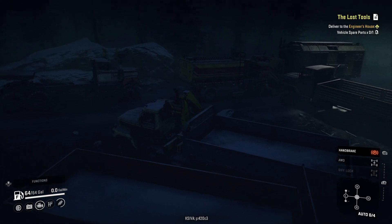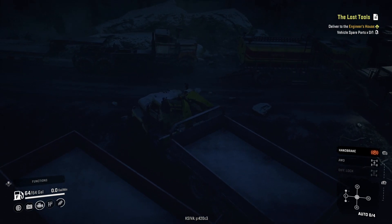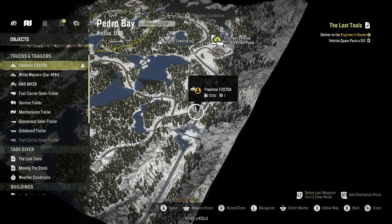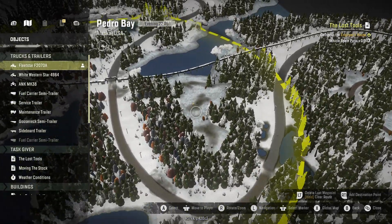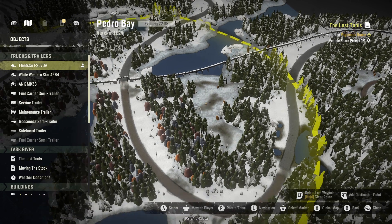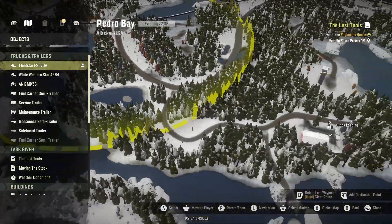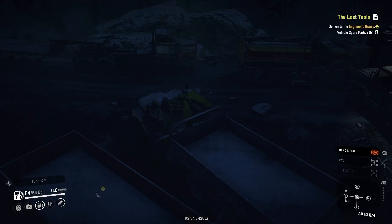We have a lost tools task to do, and the vehicle spare parts that we need to deliver are sitting right over here in this field. We needed a crane, and the only vehicle we have on this map with a crane is our Fleetstar.